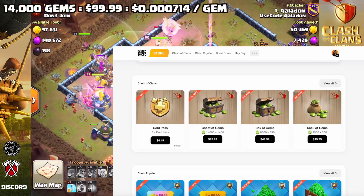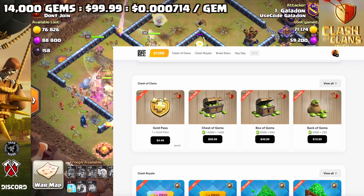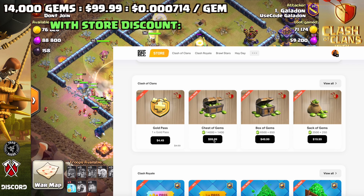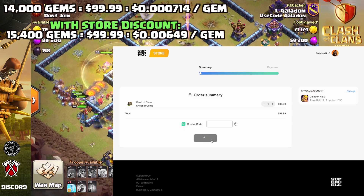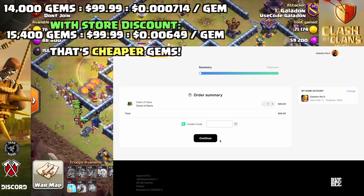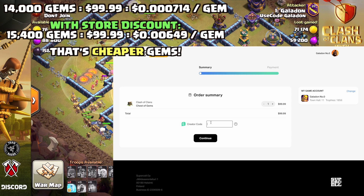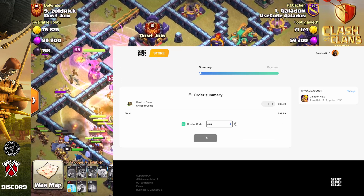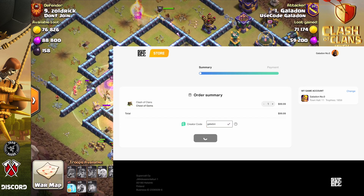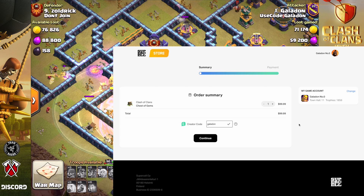Notice there are all sorts of Supercell games and different packages here. The best, of course, is the 14,000 gems for $99.99 US — you get an additional 1,400 gems, or 10% more, which is awesome. And yes, believe it or not, while you are on this website you can also enter creator code Galadon. It's amazing, it's awesome.